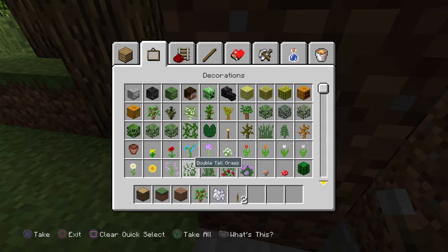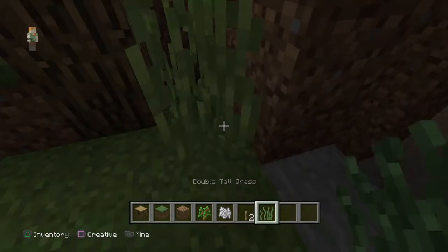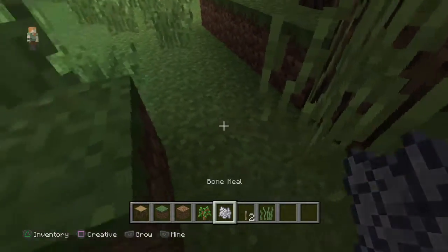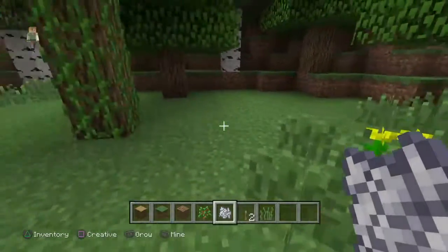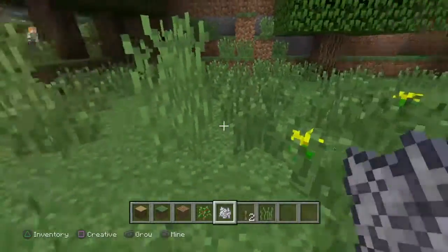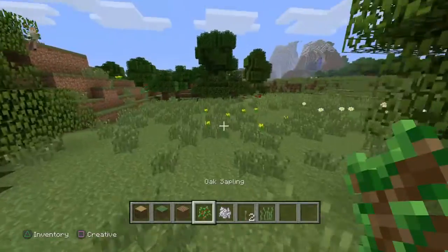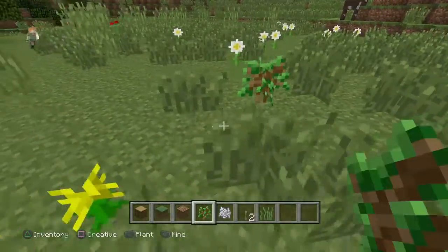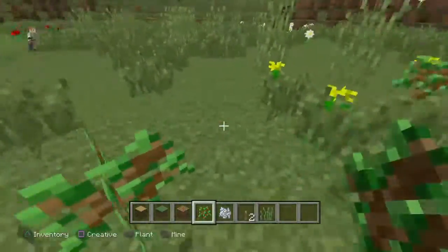I'm going to take some grass, some double tall grass, and just go hide the entrance. I'm using bone meal to create some more regular grass and some flowers. I'm going to make some more trees because it's kind of a deserted area and it's weird to just have a few trees — just scattered all around.